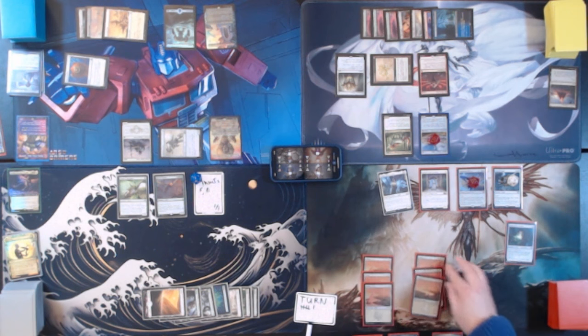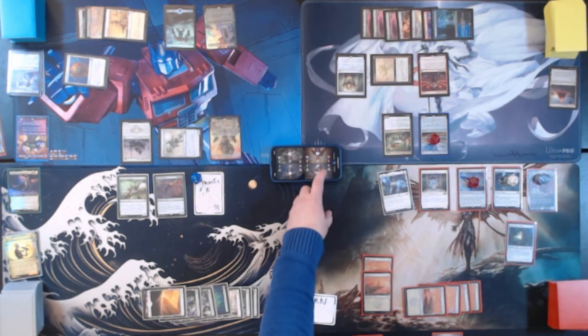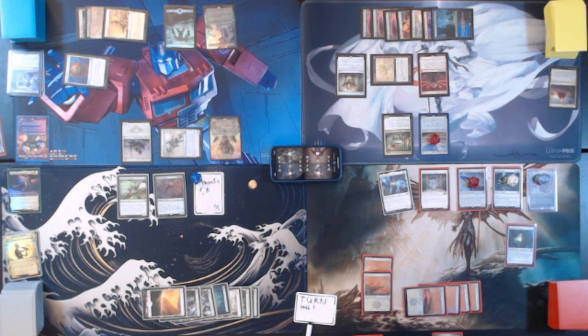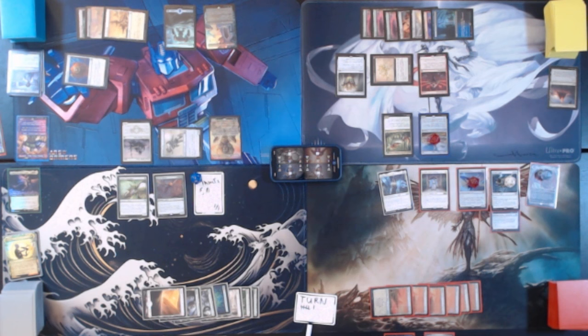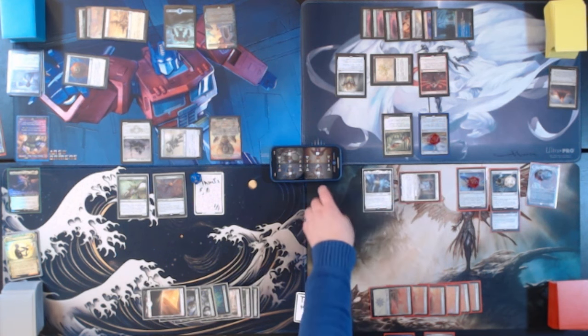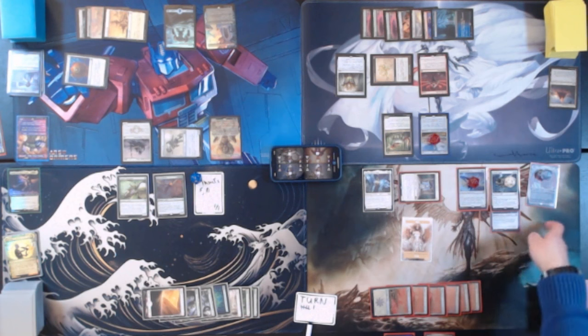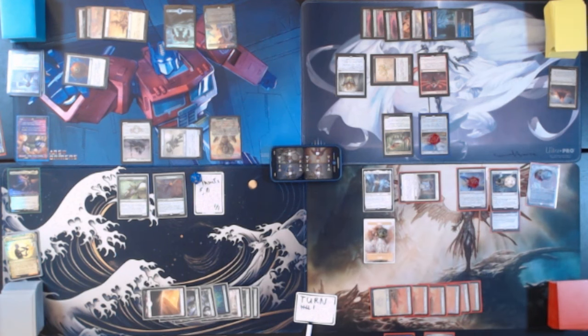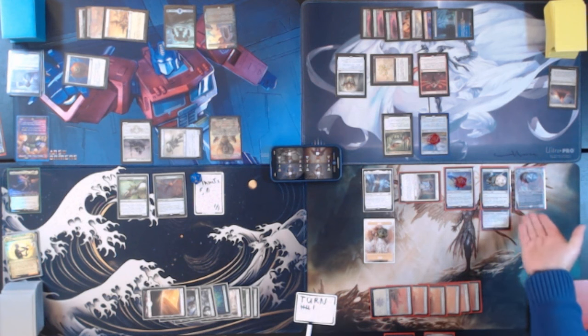Untap, upkeep, draw for turn. Lay a Plains. We're going to play Gisela, the Broken Blade. She's going to get 3 counters. She's got a toughness of 3, so we're going to gain 3 life. She is a flying first strike Lifelink. At the beginning of your end step, if you have her and Bruna, fading light, you can exile them both and meld them into Brisela, Voice of Nightmares. I'm going to tap and equip Exalted Angel with the Sword of the Animist. I am then going to tap the Speaker of Heavens, because I have 7 life more than my starting life total, to create a 4/4 Angel token. As it enters the battlefield, it gets 4 counters — it's an 8/8. Stuff's about to get wrecked.